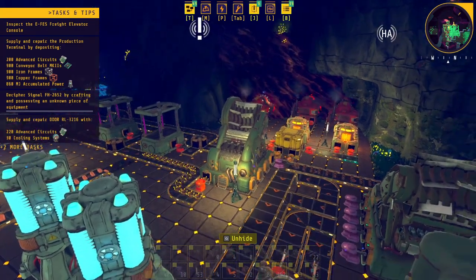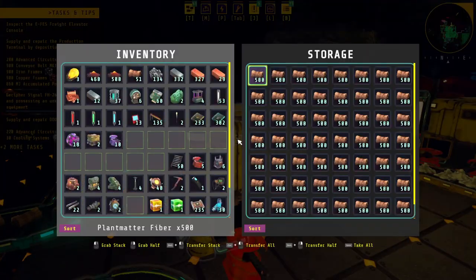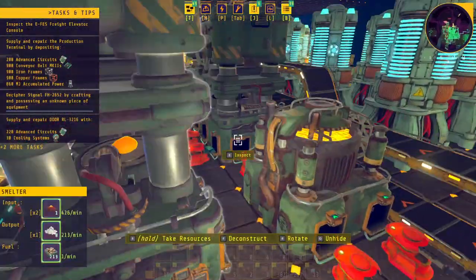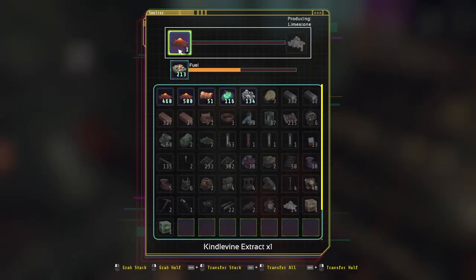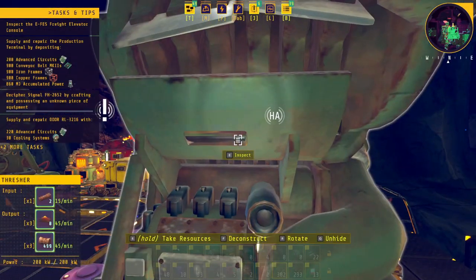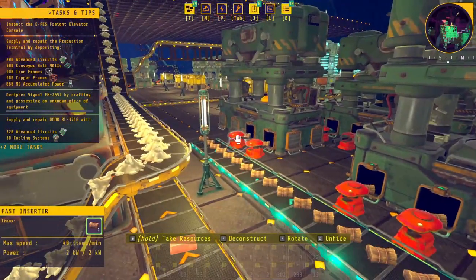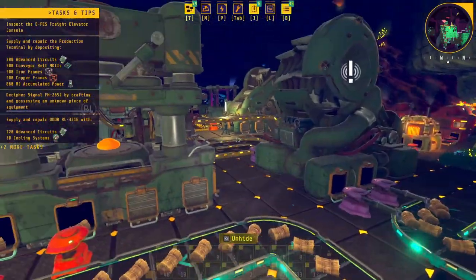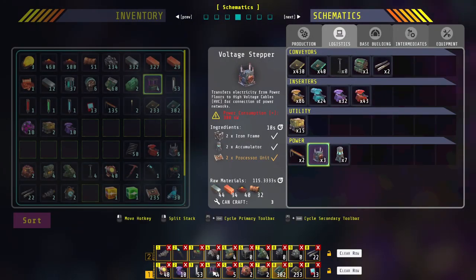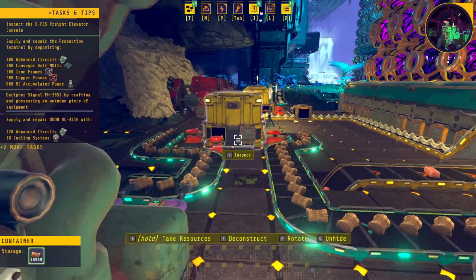I had it set up here and was wondering why it wasn't running. Then I realized this chest is completely full of plant fibers — because for some reason this machine stopped producing limestone from the kindlevine extract. The reason it stopped is because it's full and not processing any more stems. We'll borrow this and take it upstairs and join it up. I was going to get two or three lines of this set up but we'll see how it goes.